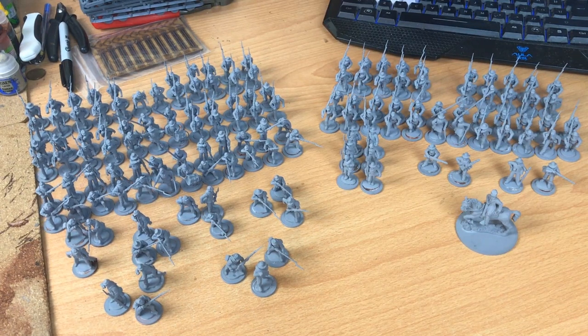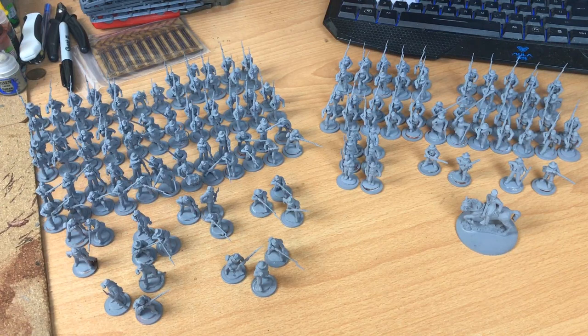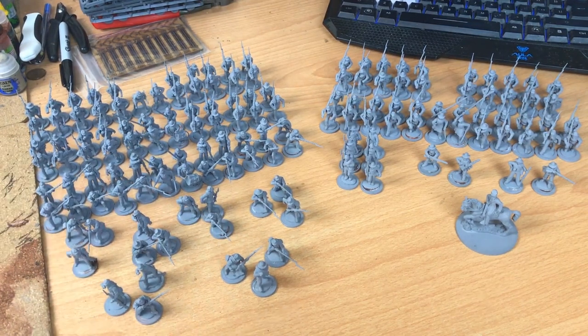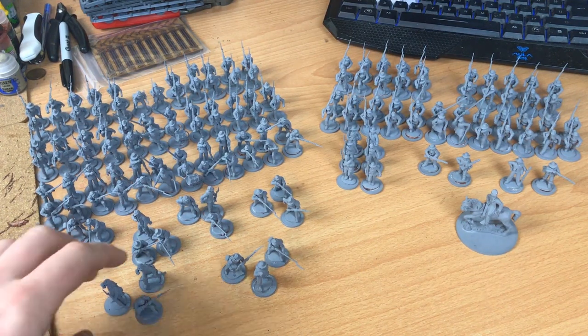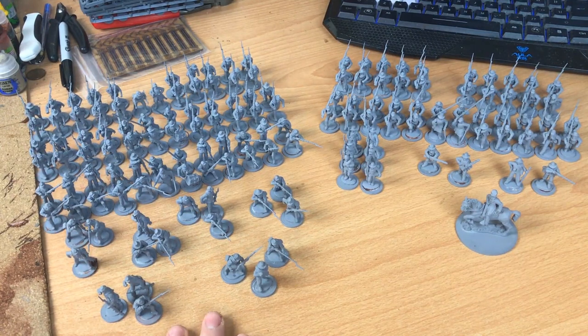To start with, I've got this big blob here which is going to be three 24-man units of Union infantry. I'm waiting for a command sprue for the back chaps, which I've ordered from Perry's. So yeah, this is going to mean there are three 24-man units, and each 24-man unit I'm going to use to represent a regiment. I've ordered proper flags and I'm still waiting on them to turn up, but yes, I've got three regiments here plus some skirmishers.